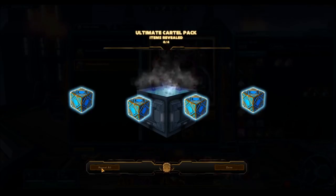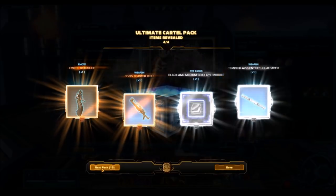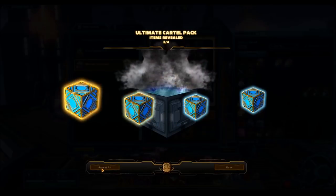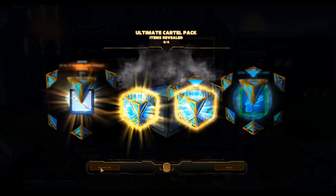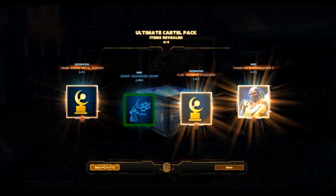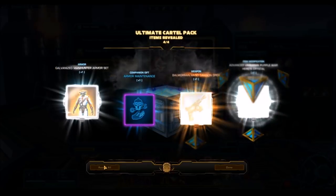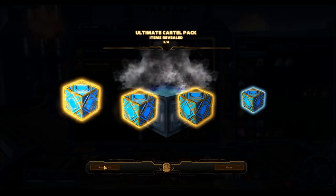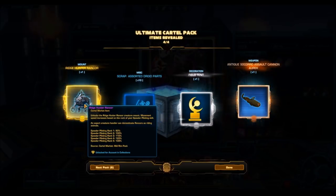The Ventilated Scalene - some of the bronze and silver stuff you get is actually really old and it's going to sell for a lot, or it's just really nice to collect. For anyone who hasn't collected a lot of the old stuff, it's not a bad opportunity. It's going to be interesting to see what this actually sells for on the GTN - I'm assuming people are going to put it up for high prices. We got another gold - the Dynamic Paladin's armor set, not the greatest drop. But then there's the Ridge Hunter Rancor - that is an awesome drop!